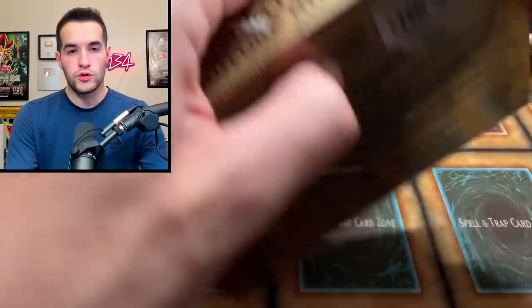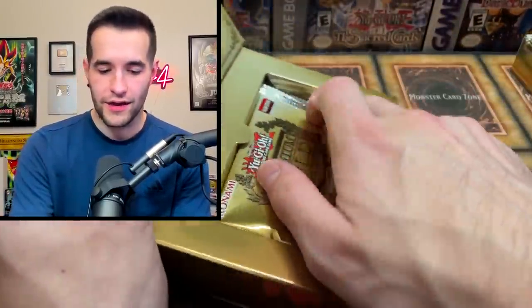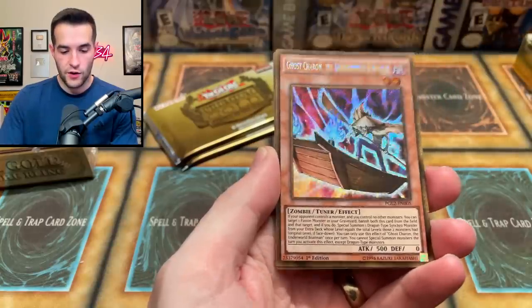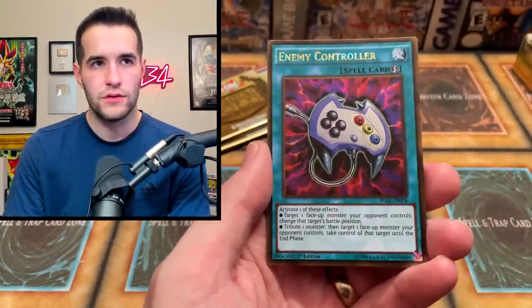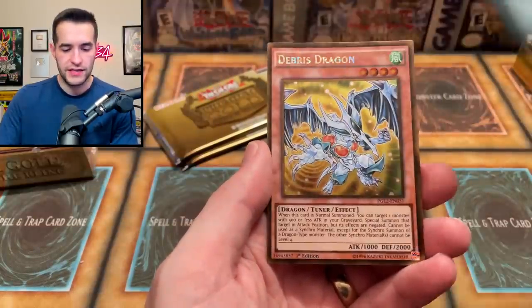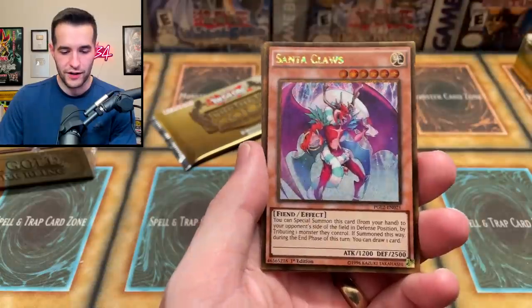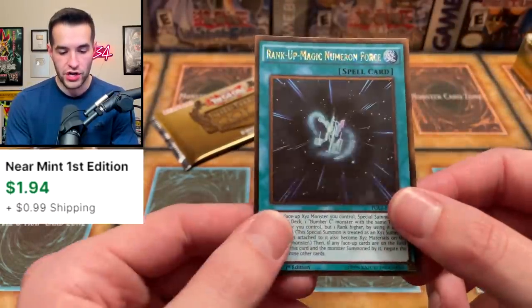How you feeling guys — old school gold fans, you still feeling like it's better? Is old gold better than new? Three packs to go till we know. We have Number 14, Ghost Charon, Enemy Controller, Temple of the Kings, and Debris Dragon — another good pull for those Edison decks. A lot of these have seen reprints recently because the Edison format is getting more popular. Santa Claus again, Five-Headed Dragon, Trap Hole, and Rank-Up Magic Numeron Force.